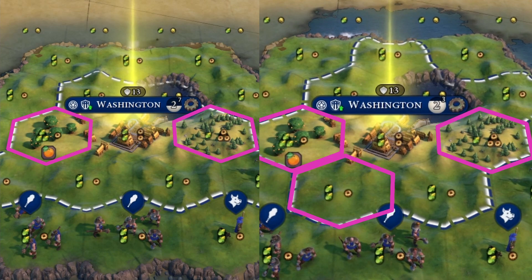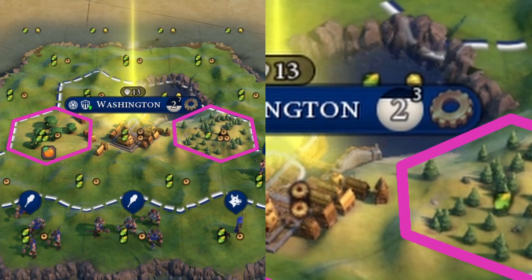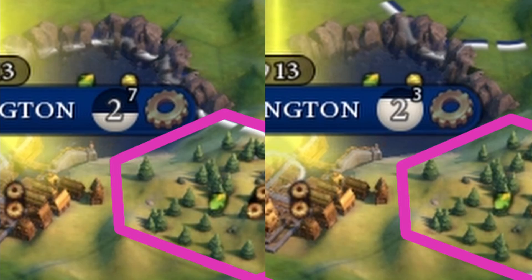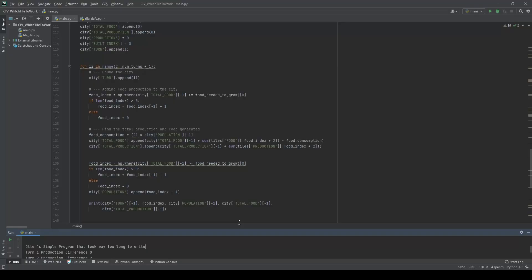Let's rewind a few turns to see why working the three food tile is even better. Look at when the three food one production tile city is producing the settler — they're at two population and it only takes three turns to grow. However, the other city is also at two population but is going to take seven more turns to get up to three population. So you're going to be even slower in the future. Based off of this one test, it is more beneficial to work the three food one production tile first.